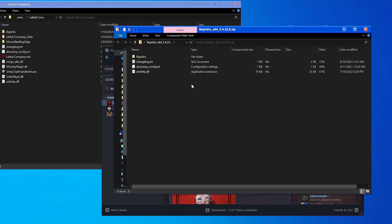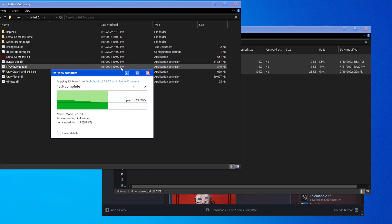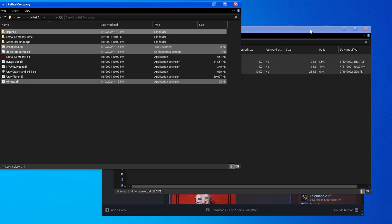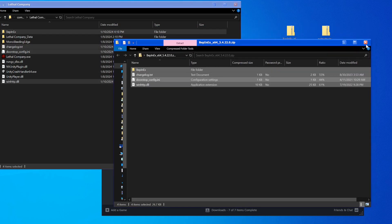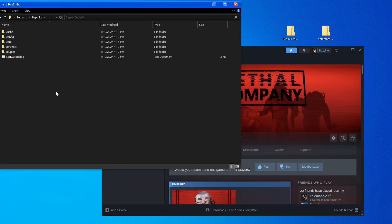Take all the files from the BepInEx zip and drag them into the main game folder. Replace files if prompted — there shouldn't be anything to replace for you, but I had a hasty uninstall so that's why there's something there. Then go into the BepInEx folder that you just made, which should have all the relevant files.